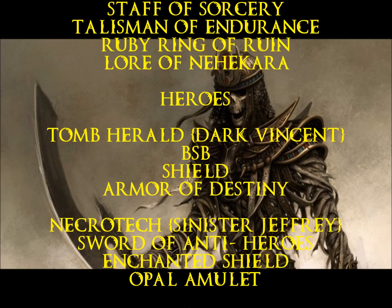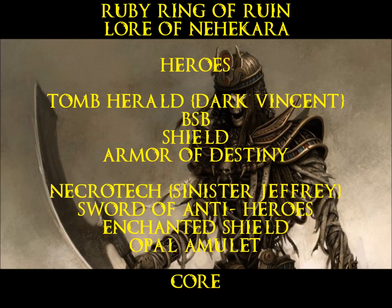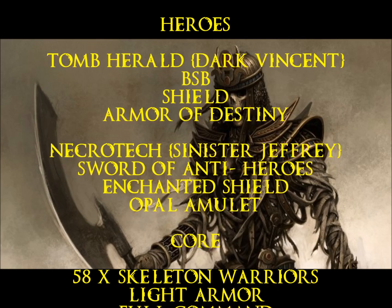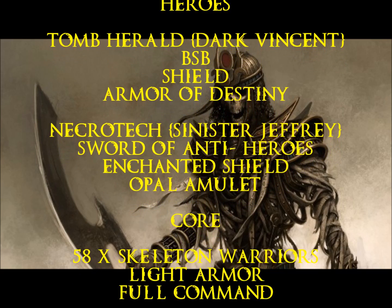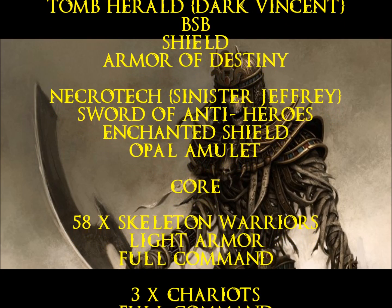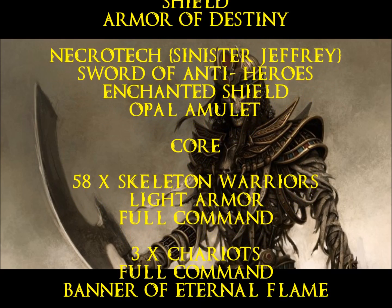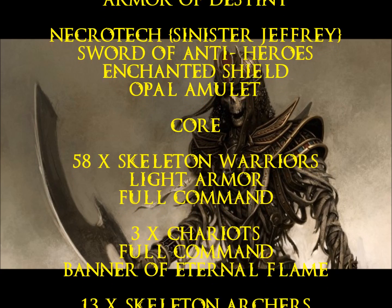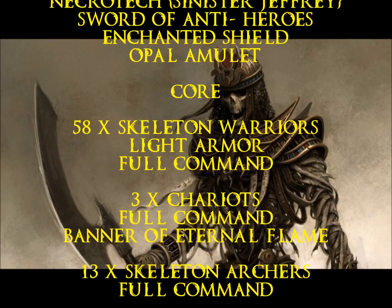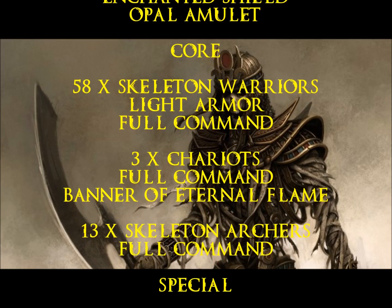For my heroes, I have my Tomb Herald, Dark Vincent. He's still my BSB — I wanted to give it one more shot. He got killed immediately in the last game, so I thought maybe he just didn't have enough defense. I gave him a shield and the Armor of Destiny, so now he's got a 4-up, 4-up save. Last but not least, I have my Necrotect, Sinister Jeffrey. He's got the Sword of Antiheroes, the Enchanted Shield, and the Opal Amulet. He goes in with the Tomb Guard and gives them Hatred, and if any constructs are within 12 inches, they get a 6-up regen.